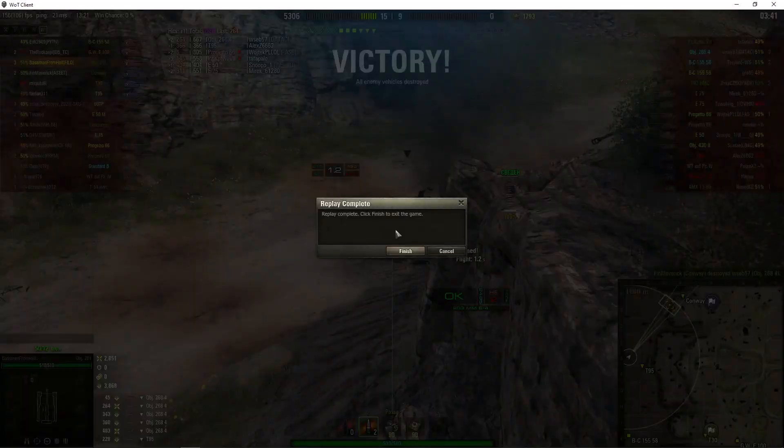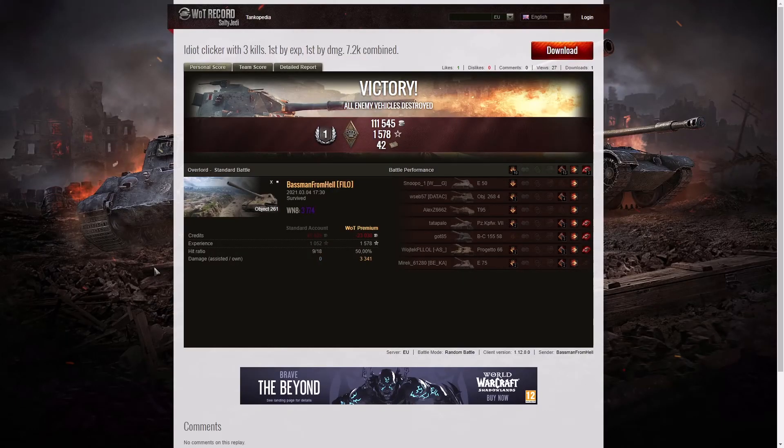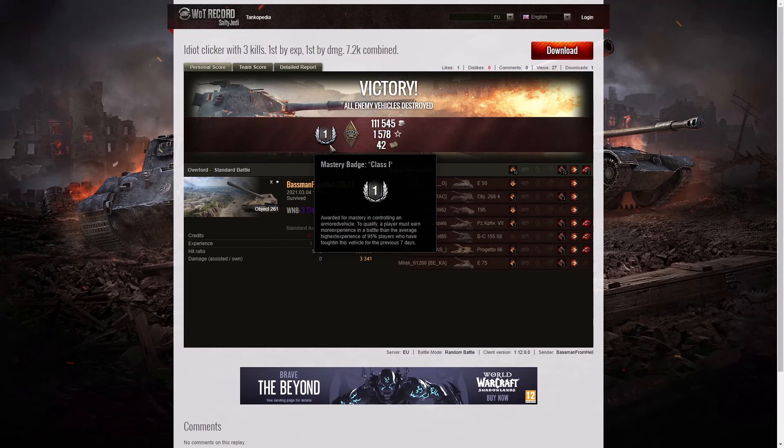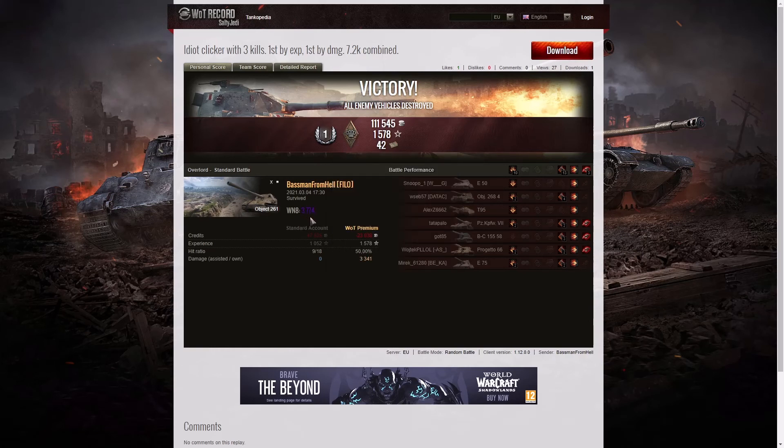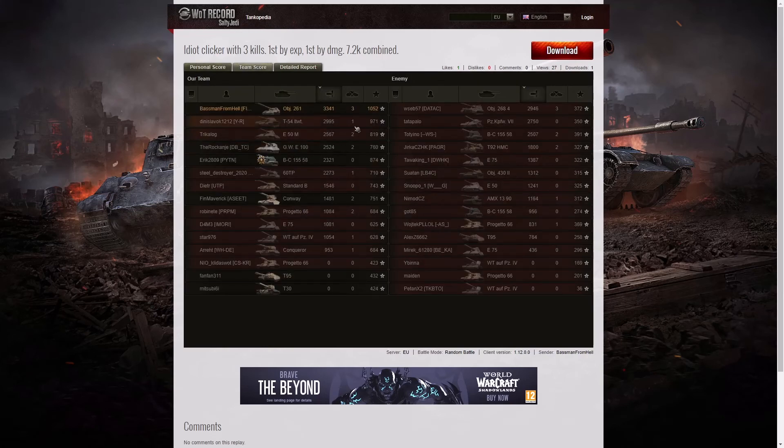Let's have a look at the end of battle stats. It was a first class result for Baseman from Hell in the Object 261. He managed to get a Bruiser medal for getting at least 5 critical hits — in this one he managed to get 13. His WN8 for the battle was 3,774, which is super unicum standard. He actually got the highest damage in the game: 3,341 hit points, followed by the T-54 lightweight with 2,995, and after that the Object 268 version 4 with 2,945.